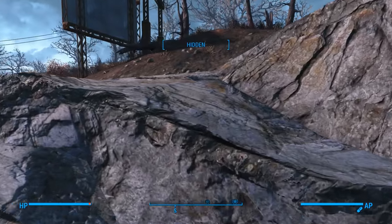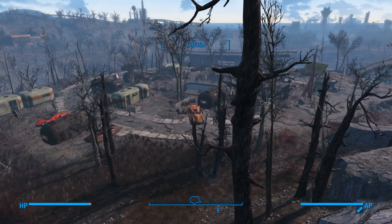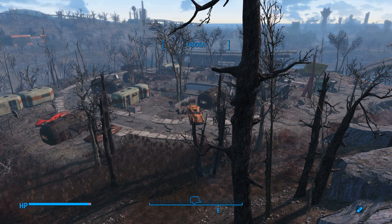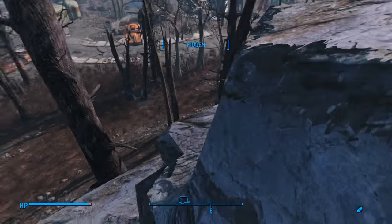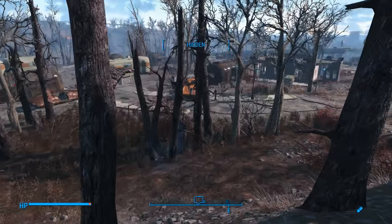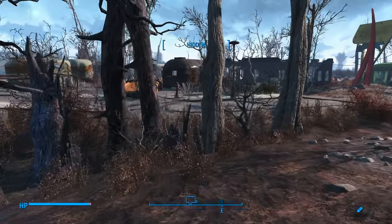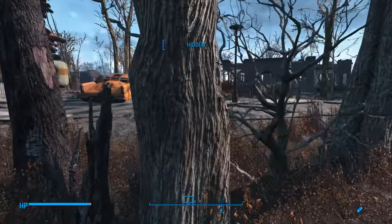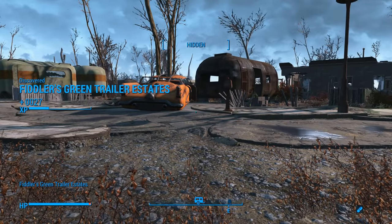Hey, it's me, GV, and welcome to a brand new edition of Fallout 4's Hidden Treasures. Ladies and gentlemen, this one should be a really good one. This is going to be Fiddler's Green Trailer Estates, which was suggested by Caitlyn. There are so many left in Fallout 4 that we have not explored that are great locations, and this seems to be one of them. We're going to go ahead and move forward a little bit, and I'll show you guys exactly where Fiddler's Green Trailer Estates is located. Thank you, Caitlyn, for suggesting this. There we go, Fiddler's Green Trailer Estates.